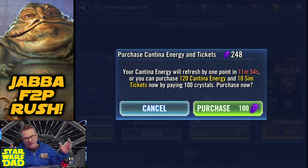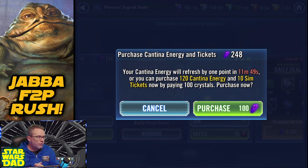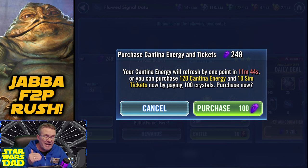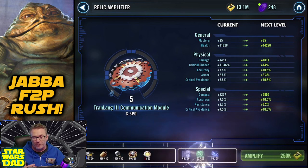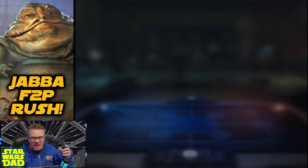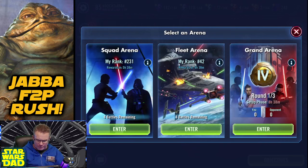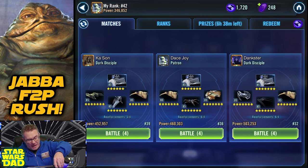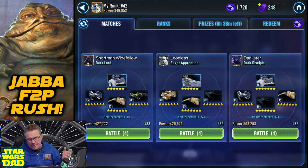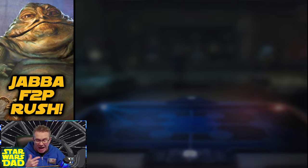As far as spending energy, I'm doing at least one cantina refresh every day at 100 crystals. I had saved up crystals for a long time - had like 2000 crystals a couple months ago - it's all gone. I get 50 sometimes in fleet arena, sometimes I don't. I'm sitting at rank 42 right now; these Thrawn ships are really hard for me to beat. It's all Thrawn - I just can't beat them.